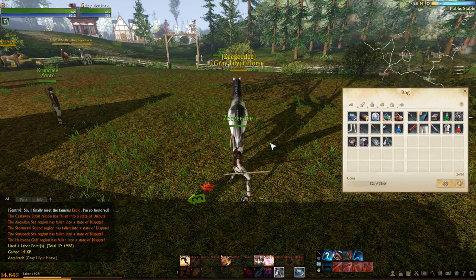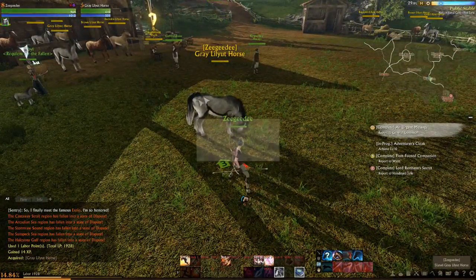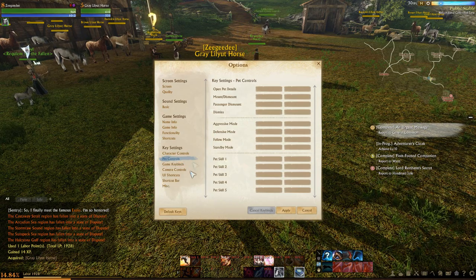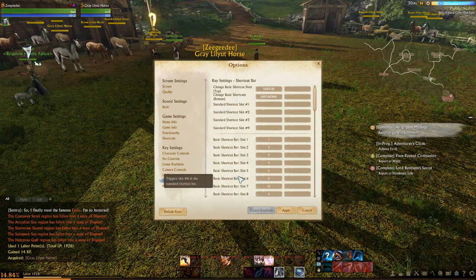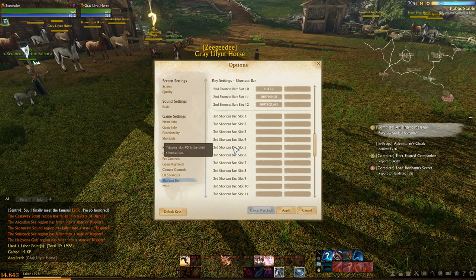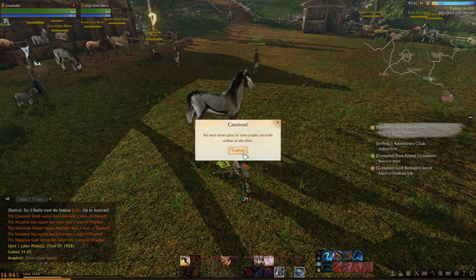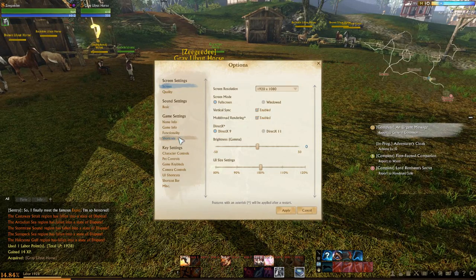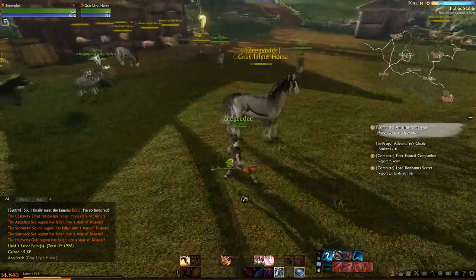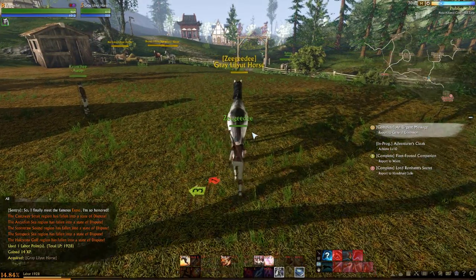Now we'll actually have to set up our hotkeys for using our mount. I'm going to go to the shortcut bar and rebind this key to Control Z so I press that to get the mount out. Then we go to pet controls and bind mount/dismount pet to Z. What I can do now is Control Z to put him away, Control Z to get him out, and then just press Z to actually mount up. This is the basic mount for this race - each race has a different basic mount.